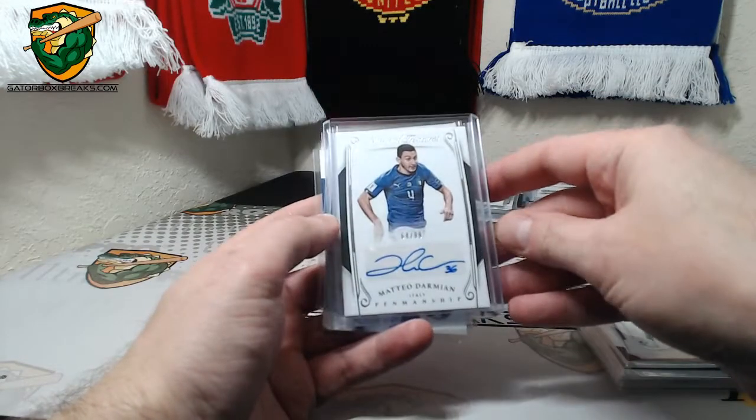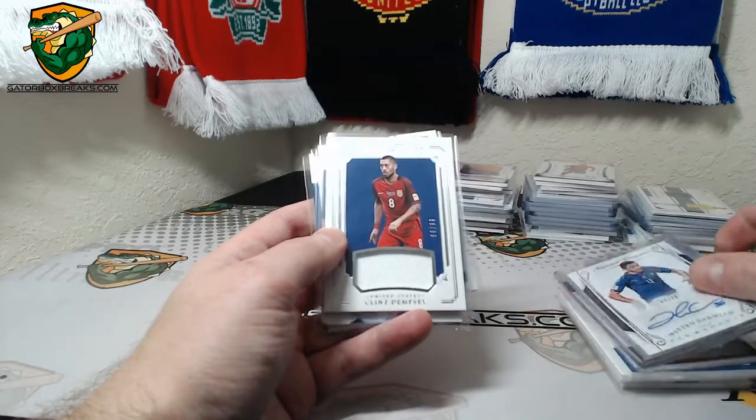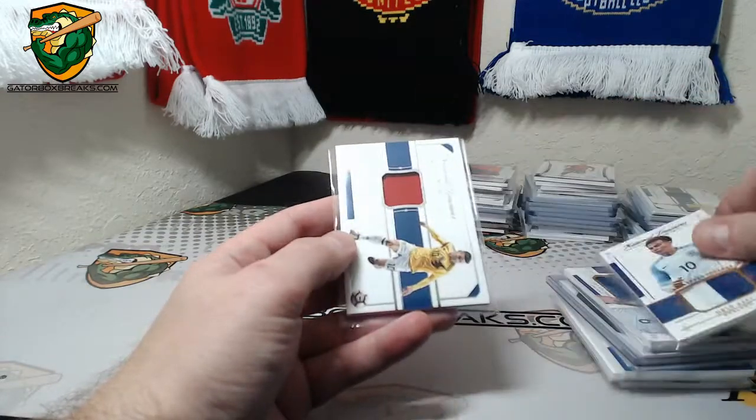We had a lot of gold base cards. Just wish that Mbappe was gold. Darmian to 99, Dempsey to 99, John Stones to 35, Dele Alli to 35, and James Rodriguez to 99.